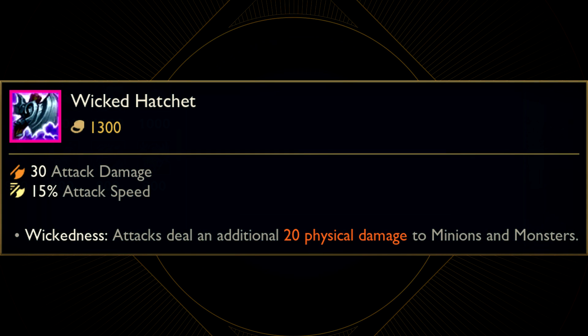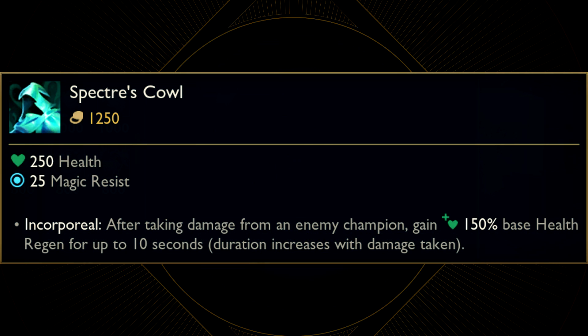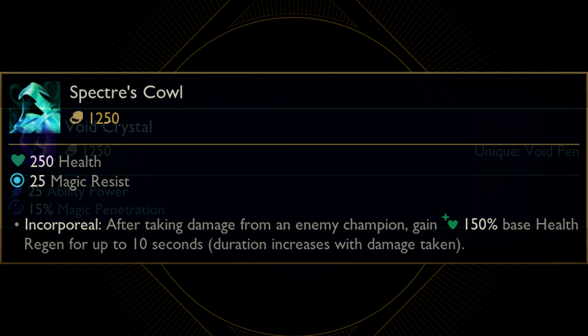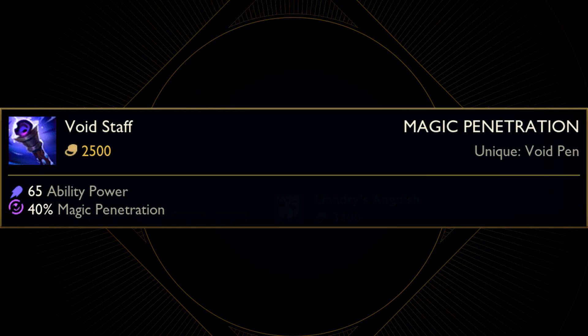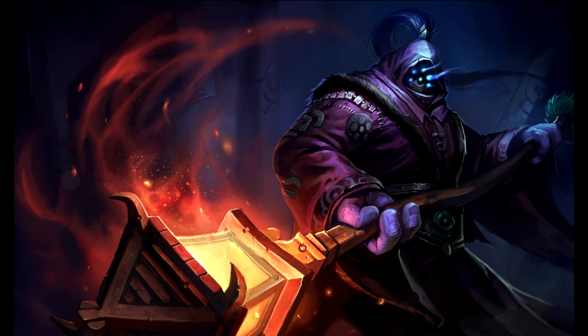Then there is Wicked Hatchet, which is using an old icon from Twisted Treeline, so we'll have to wait for this one. But based on the name it is likely going to be from the Shadow Isles, just like Specter's Cowl. But then there is Void Crystal, which later upgrades into Void Staff. This makes me think it definitely comes from Icathia - Icathia is the only place where people seriously devoted themselves to the Void and started using it as a weapon. In fact, it was the Icathians who were using staffs with flames to fight back the Void, before the staffs got corrupted. As a fun fact, technically Jax is carrying around the last dying light of Icathia.